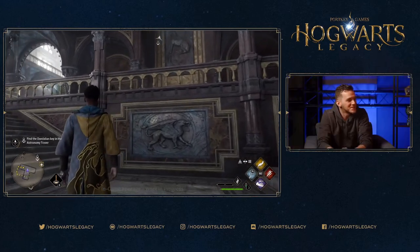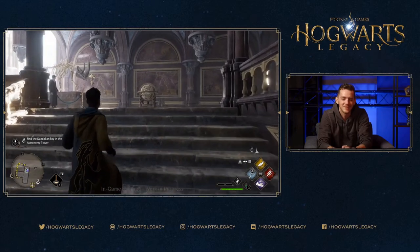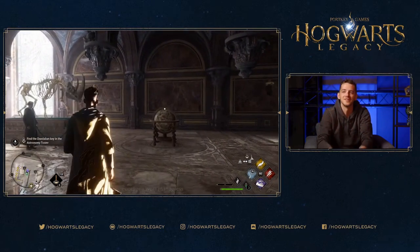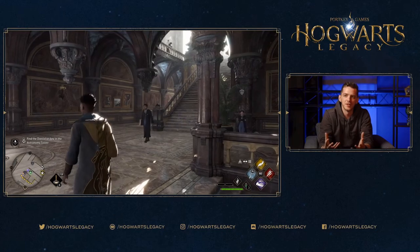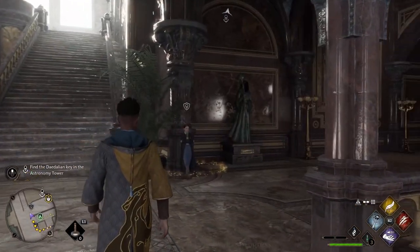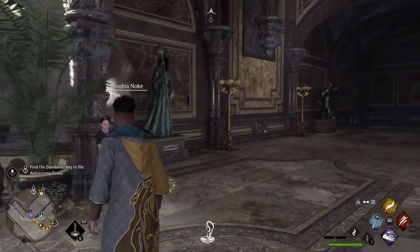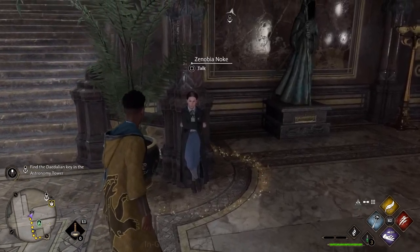This is the Defense Against the Dark Arts tower — one of the most visually impressive locations in the castle. The richness of this area is very iconic and unique compared to anywhere else in the castle.